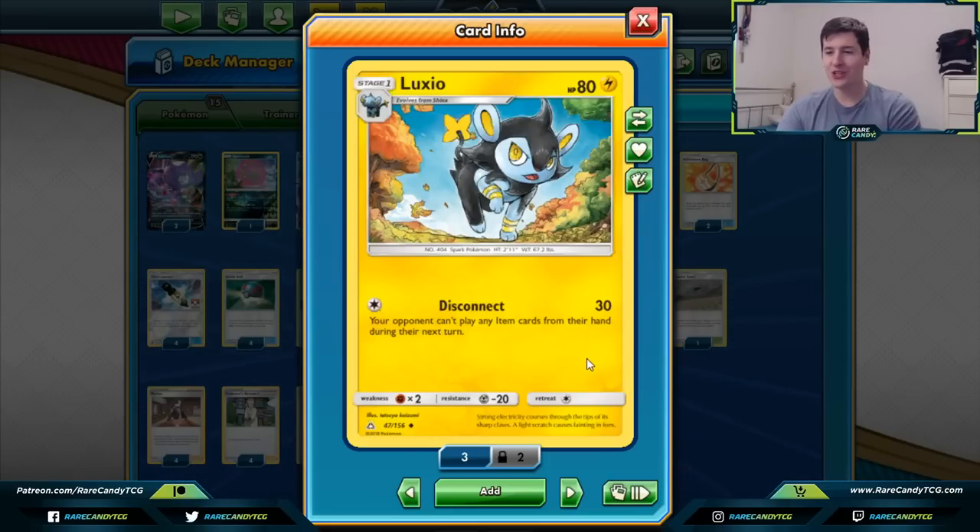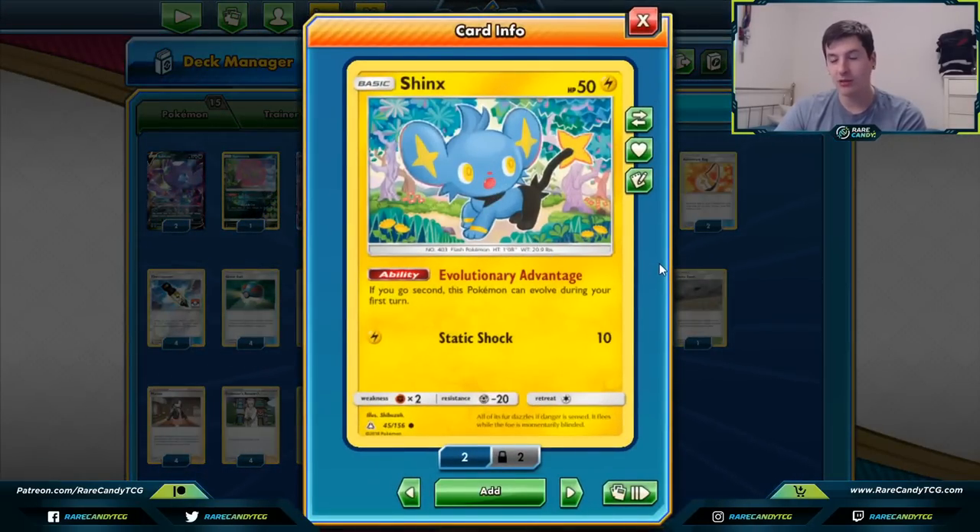We also have Custom Catcher, Pokémon Catcher, and Great Catcher, which are really important to shut off for this list. We need other ways to take prizes since 30 damage isn't enough to close out a game. Crucially, we are playing the Shinx with the Evolutionary Advantage ability — if you go second, this Pokémon can evolve during your first turn. With the new first-turn rules, your opponent going first can't play supporters, so their turn is less explosive, and we can get the lock up and running very quickly.